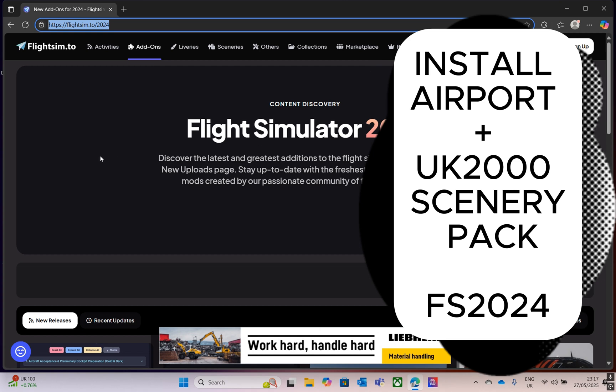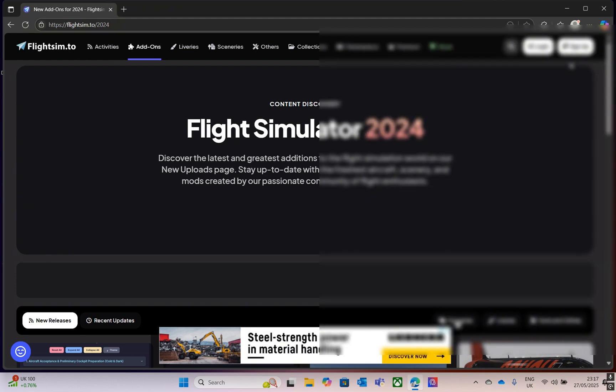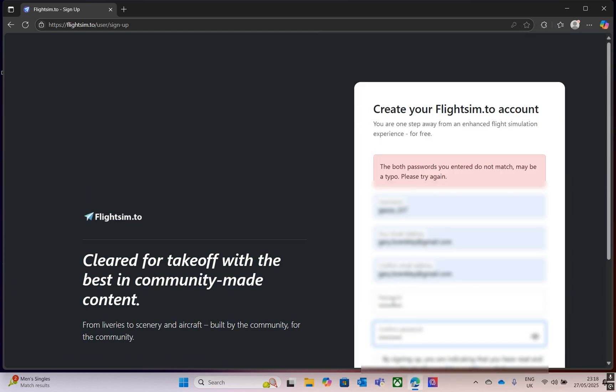This is a video to show you how to upgrade the airport in Microsoft Flight Simulator. We're going to go to flightsim.to and create an account.